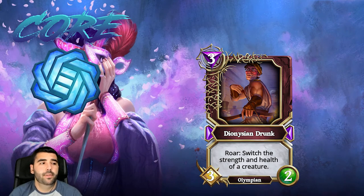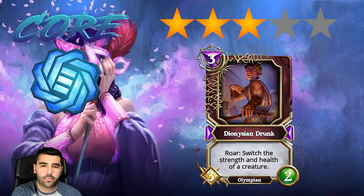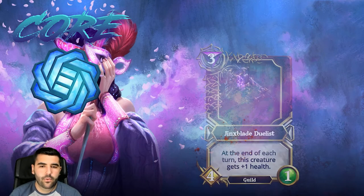Then we have Dionysian Drunk, which switches the strength and health of a creature. This might be interesting but it's fairly situational and only comes up occasionally. I'm gonna put this card into three stars. There are some cards that benefit from switching their stats, or you can use it on an opponent's creature that has a lot of health but low strength — switch it around and now it has low health and you can deal with it much more easily. Still, three stars.